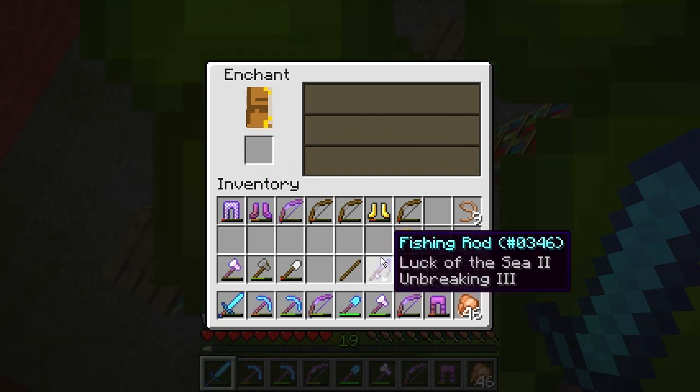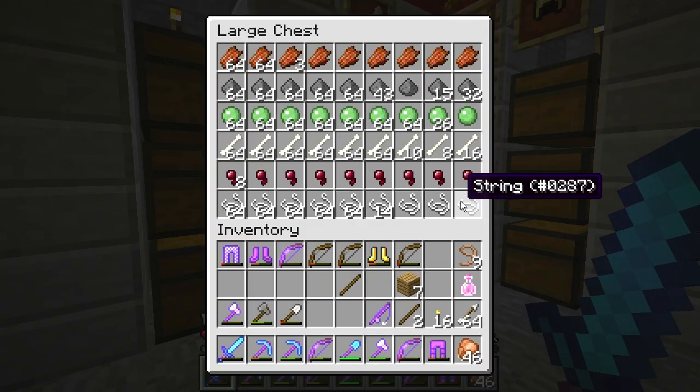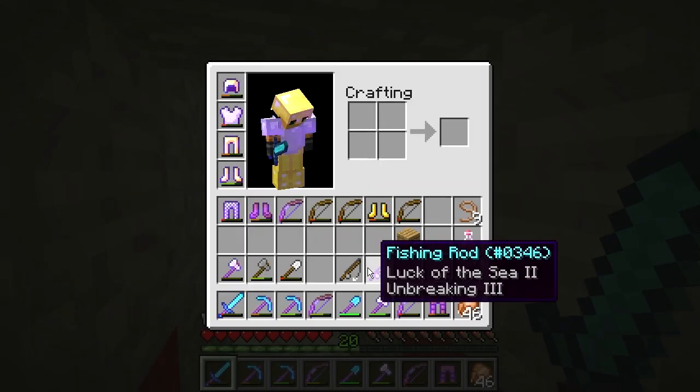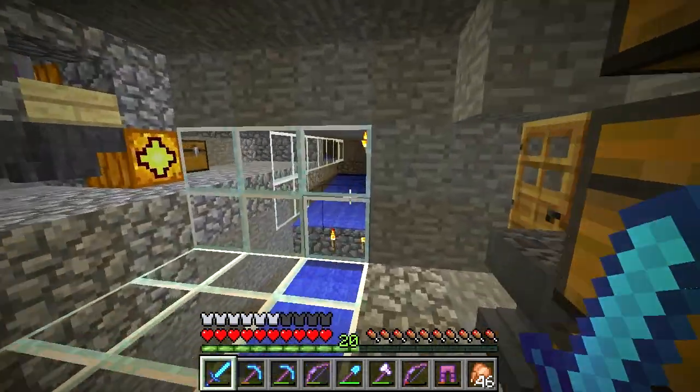That's an alright enchantment. I should make a second fishing rod just because they seem fairly disposable. There are three loot groups of possible drops from fishing: fish, treasure, and junk. Luck of the Sea reduces chances of getting junk — junk being bowls, unenchanted fishing rods, leather boots, rotten flesh, sticks, string, water bottles, bones, ink sacs, and tripwire hooks. The treasure — bows, enchanted books, fishing rods, name tags, saddles, and lily pads — that's what I'm really after.